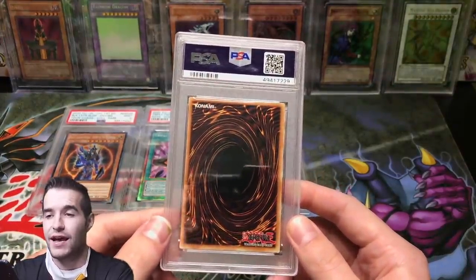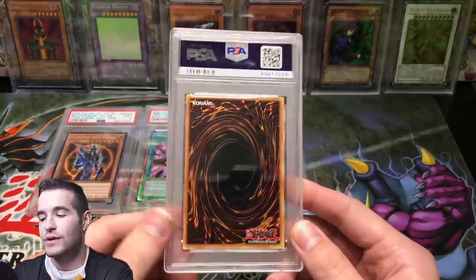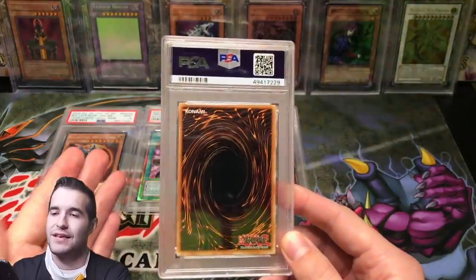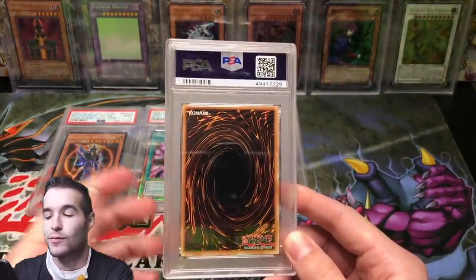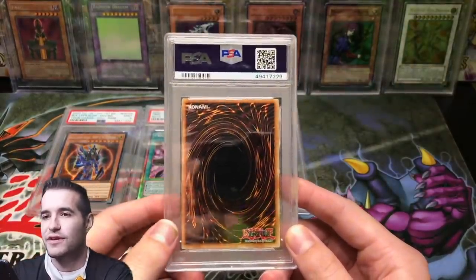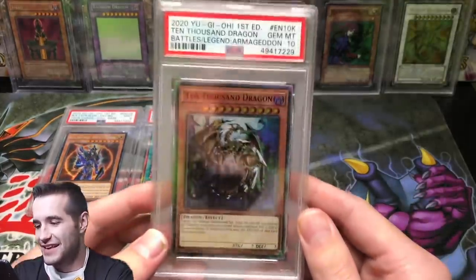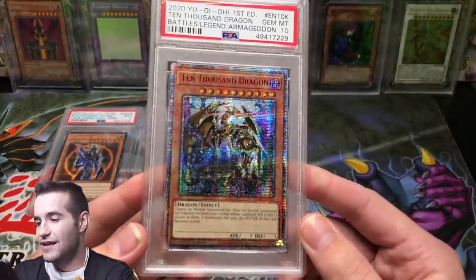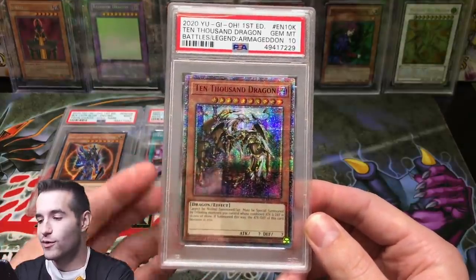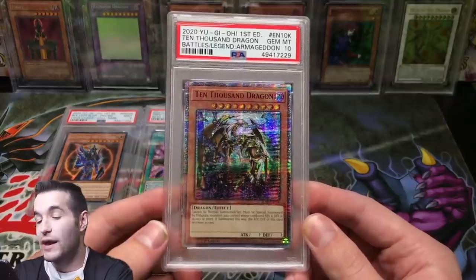So I sent it in because there's a guy who messaged me saying he's looking for a PSA 10 10,000 Dragon. I'd already sold mine, so I saw this one and was like, this one can maybe get a 10 — I'll risk it. I put almost $1,700 bucks into it even though the lowest on TCG Player was $1,300. I figured I'll put it out there — if it gets a 9, I pretty much wasted my time and probably lose money. But we got a 10! Yes, we got the 10 — another PSA 10 10,000 Dragon. I was relieved. I was a little bit nervous spending that much over retail, but the centering on it was perfect. It paid off!